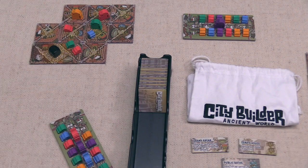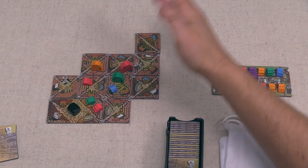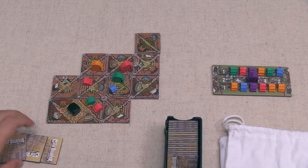The black player places a tile, finishing their expansion. They keep both tiles and draw one new tile to finish their turn.